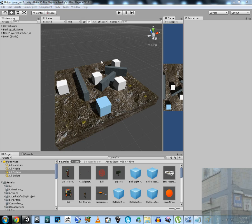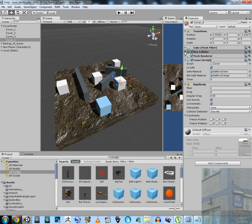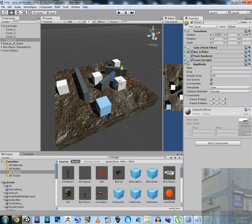Let's start with an explanation of what you can see here and why all those cubes are located here. Those cubes are cover slots. The cover slots have a box collider, and this box collider is used only for ray casting. The cover slots are uncollidable with NPCs — the player or NPC will not collide with them.